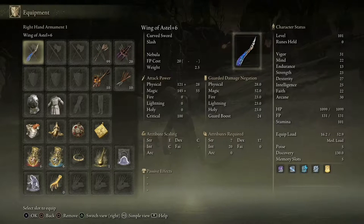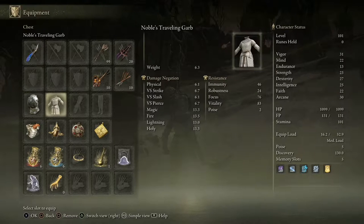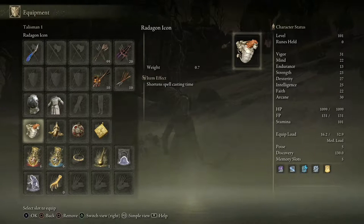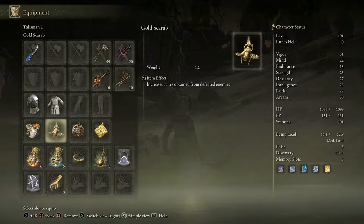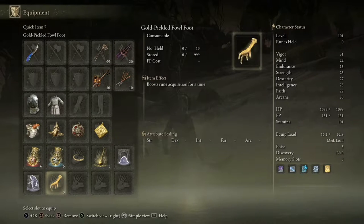Let me show you what I'm using: it's the Wings of Astil plus 6, Silver Tear Mask, Noble's Traveling Garb, Radagon Icon, the Gold Scarab, the Crimson Amber Medallion, the Stargazer Heirloom, and the Black Knife Tiche.